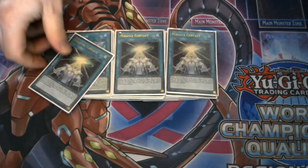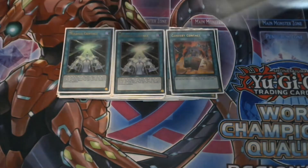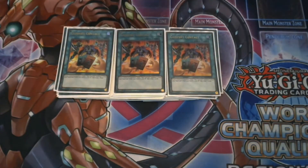We play three Miracle Contact — probably the next best card — which lets you fusion summon from the graveyard. So we have fusion from deck and fusion from grave, meaning we can basically fuse from everywhere. We also play three Convert Contact since we run Neo-Spacians, adding draw power and consistency to the deck.